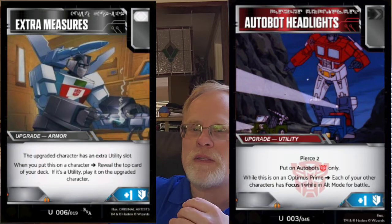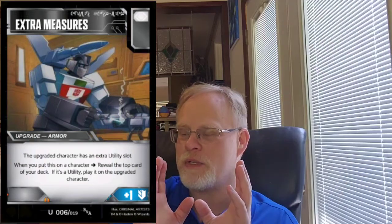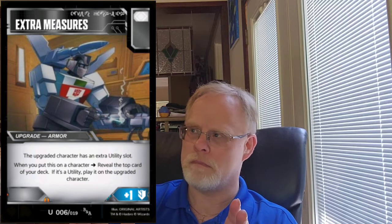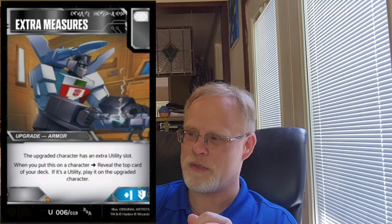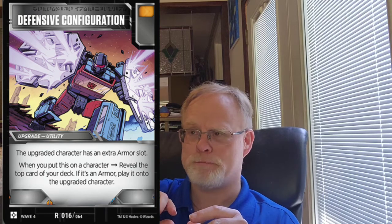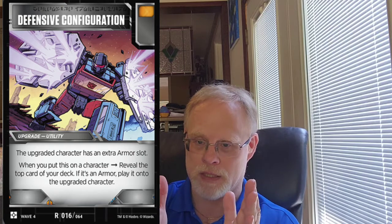Buddy made Extra Measures — that's outside card number one. Extra Measures is a card that's an armor that opens up another utility slot so you can play utilities. It works just like... is it defensive counters? It's an orange pip utility that allows you to wear two armors, and there's a shelter holster where you reveal a card on the top of your deck — if it's a weapon, you can play it and it opens up another weapon slot. The other one is a defensive something that opens up a second armor slot on your character.